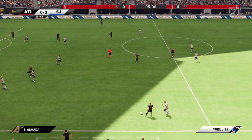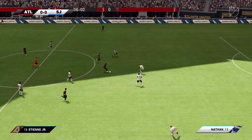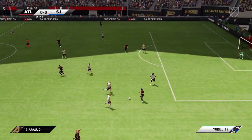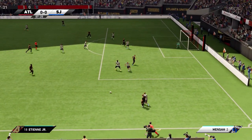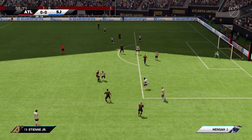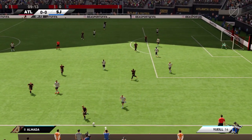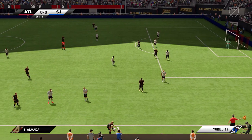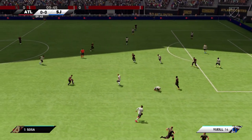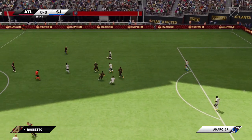Sosa. Derek Etienne. Araujo — you can sense the threat is there. He could pick out a teammate, but the pass is not quite accurate enough and it's a throw-in. The right place to cut out the pass.